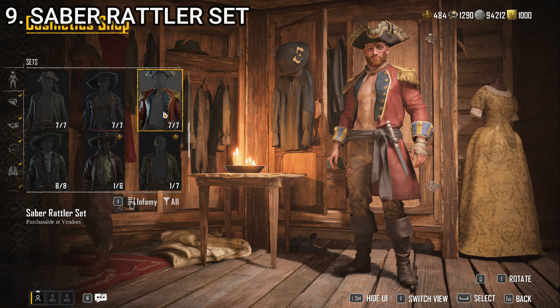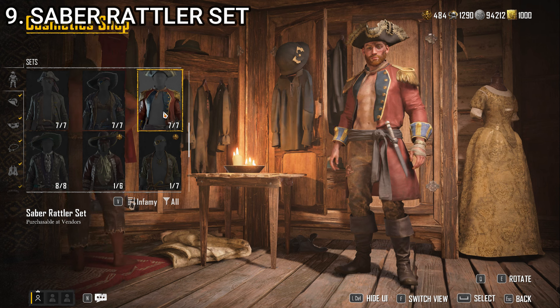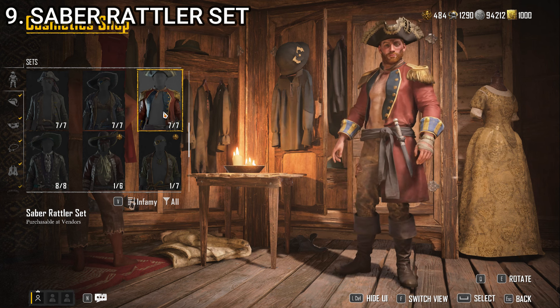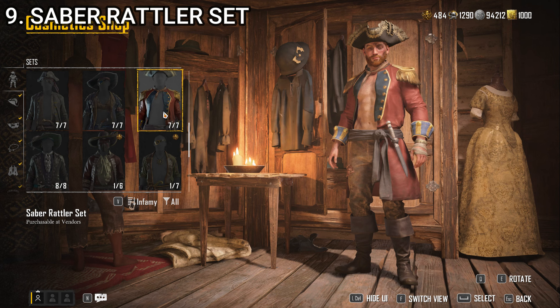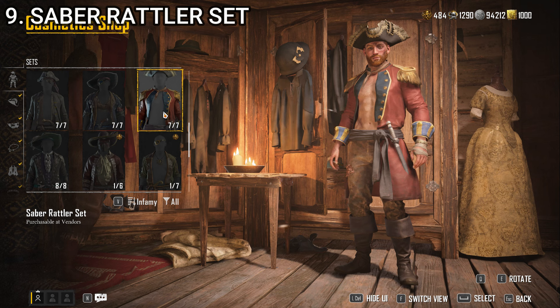Number 9, we have the Saber Rattler set. Altogether it's a decent looking outfit. The only thing that brings it down is the fact that it doesn't have a shirt — it looks stupid to have a pirate wearing a military dress jacket without anything underneath it. That design element has ruined a lot of outfits in this game. It looks kind of like what a British naval officer would be wearing, with the fancy hat and all that sort of stuff going on. But without the shirt, it just looks stupid. That's the Saber Rattler set.